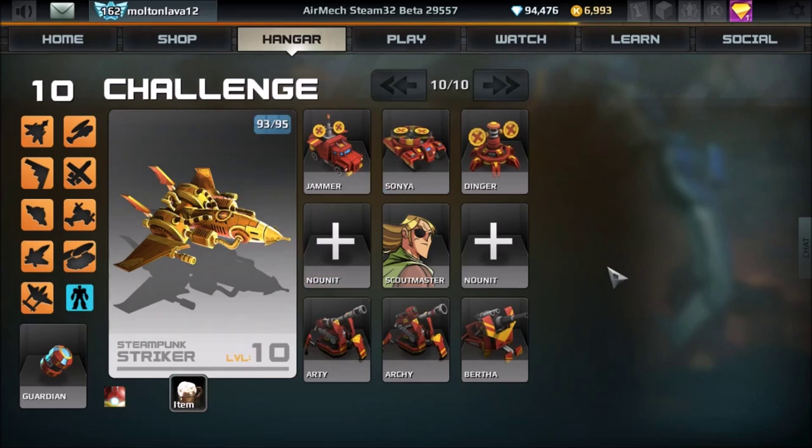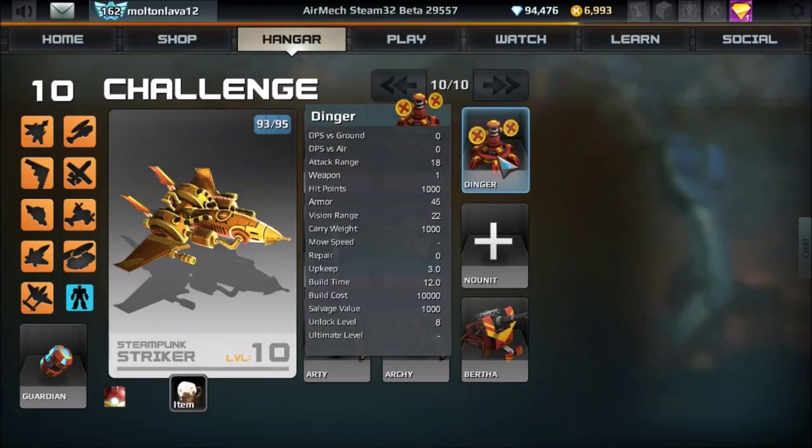Then we have the Sonya. You have to be in-game level four to build it. It's pretty much the Archie of jamming units — more range than the Jammer but less than the Dinger. It actually has the most armor of all three jamming units and is also mobile, just like the Jammer.